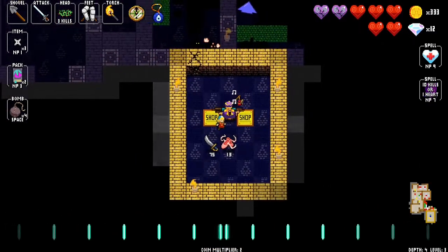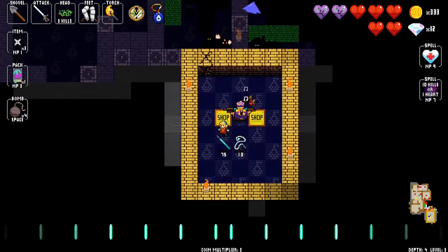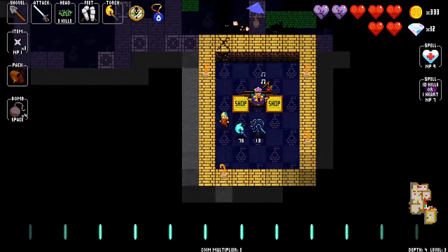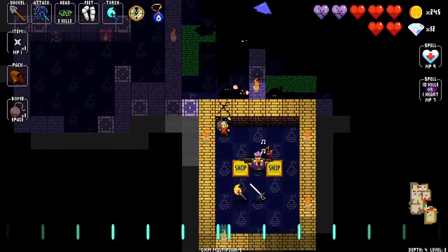I don't want either of these two items so I'm going to transmit them. Remember to transmit items — I think a spear is a good weapon to have, especially for beginner players. I'm going to pick up the cat though, and the obsidian torch.